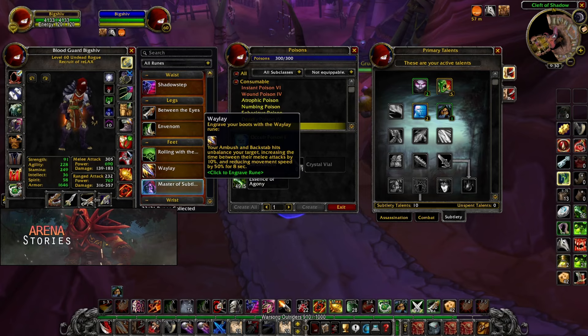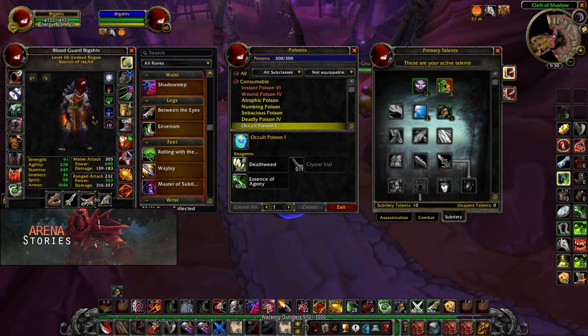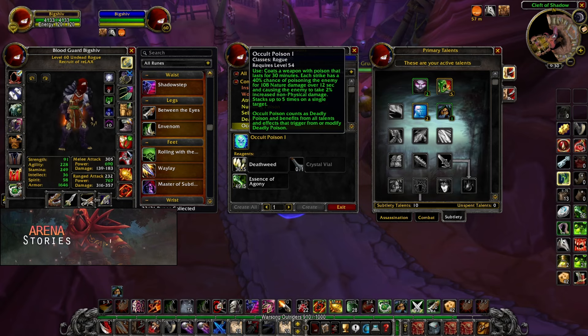Our feet rune is Waylay. We are taking Waylay because we are not going to be using Crippling Poison — we are substituting it with Occulate Poison, which is an improved version of Deadly Poison. Occulate Poison damages your enemy over time for 108 damage, but we primarily want it because it causes the enemy to take an additional 2% non-physical damage — so from your envenom — and that stacks up to five times. For our off-hand poison it is going to be Wound Poison.